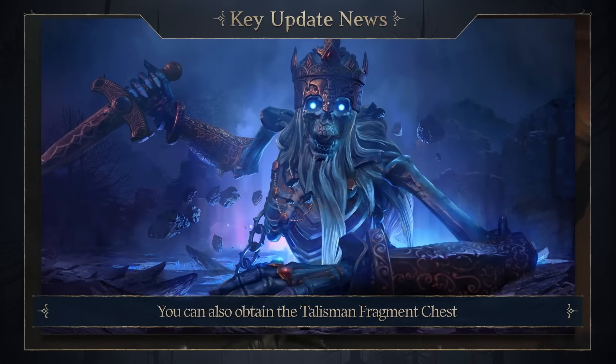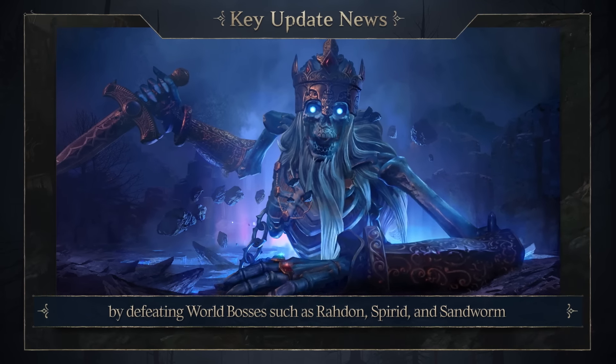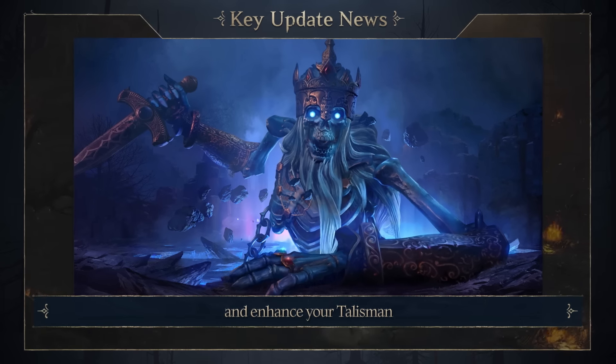You can also obtain the Talisman Fragment Chest by defeating world bosses such as Radon, Spirit, and Sandworm. So make sure to actively participate in defeating the world boss and enhance your Talisman.